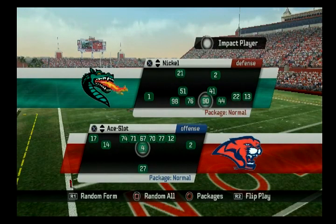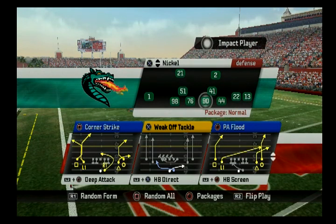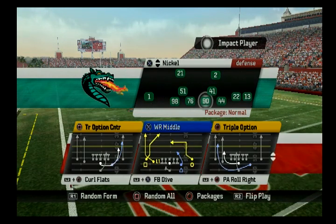Those are your first three — Choice, Go, and Slide — the big three that distinguish the run and shoot from everything else. The next three basic concepts round out the rest of the run and shoot. The first is Switch. All Switch is, is a wheel route with a post. Look at Slot Wheels — L1 is going on a wheel, Square is going on a post. That's all Switch is. We have this in Flex Bone Slot too — Wide Receiver Middle — look at the left, L1 and Square: wheel-post combo. That is Switch. Doesn't matter what the other receivers are doing. As long as you see that switch combo, think Switch.